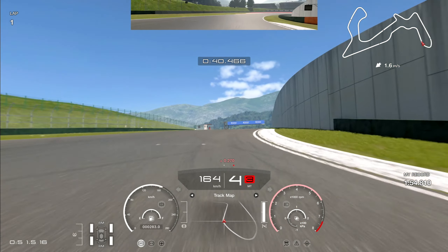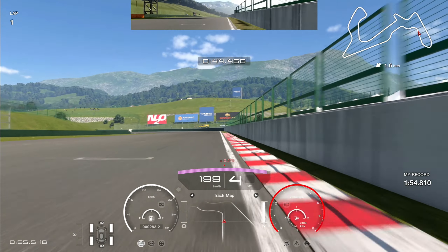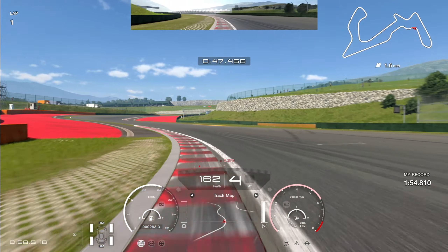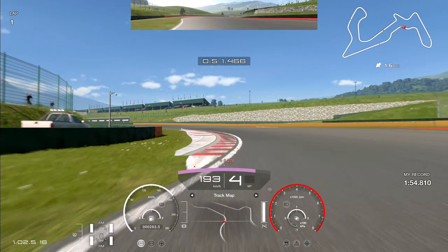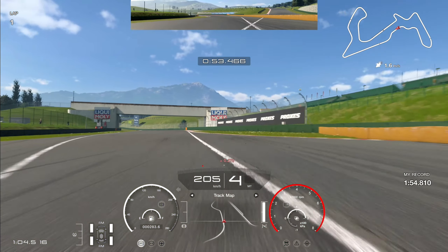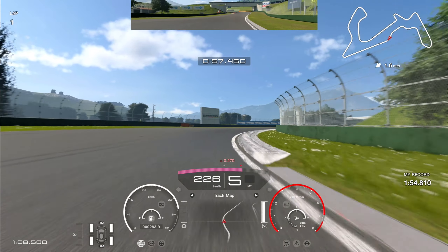Coming down this next hill the car is absolutely flying. The second quickest car I drove was the Porsche, reaching 260 km/h, and this BRZ is reaching 266 — very quick. What we're looking for here is the 50 board as our braking reference. Just as we hit that, shift down to second gear, take a decent chunk of the inside apex, back up to third as we hit it, and back on the power as early as possible.